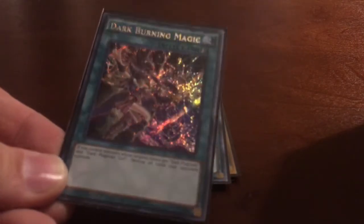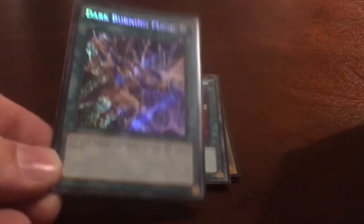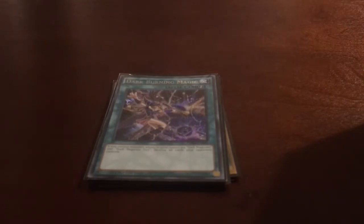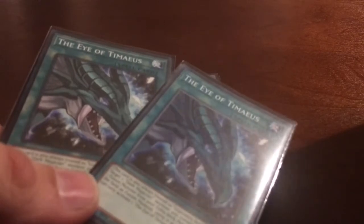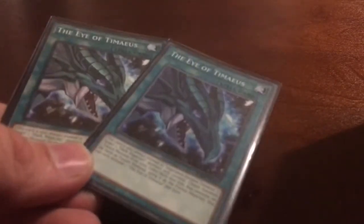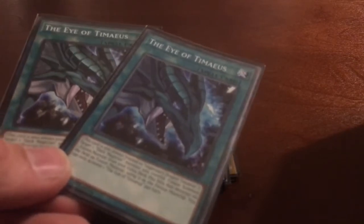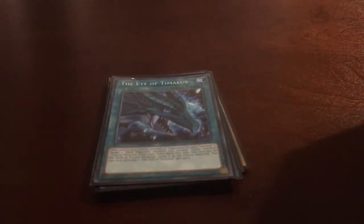A newer card I recently added is Dark Burning Magic. By having both Dark Magician and Dark Magician Girl on the field, you can obliterate and wipe out every card on your opponent's field — spells, monsters, traps, everything — leaving them completely wide open. That's a great card to have in the deck. We're also still running two copies of Eye of Timaeus to summon any fusion monster requiring a legendary dragon, or as extra fusion material targeting Dark Magician or Dark Magician Girl.